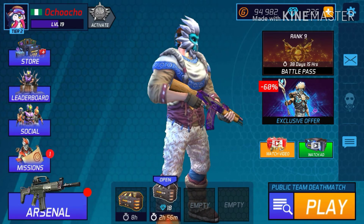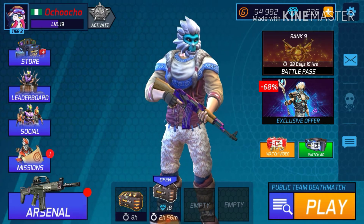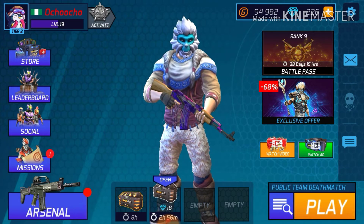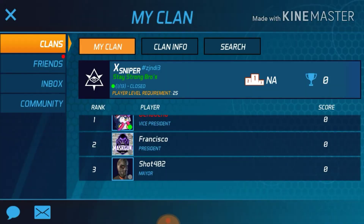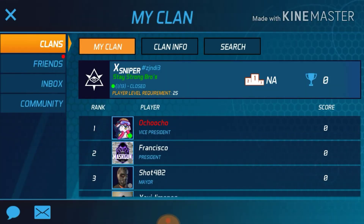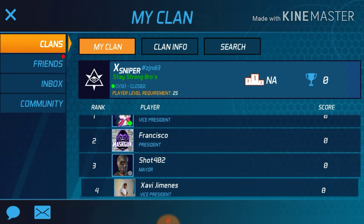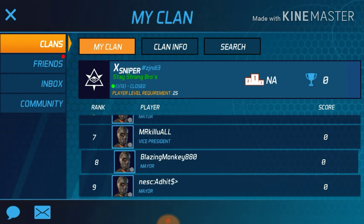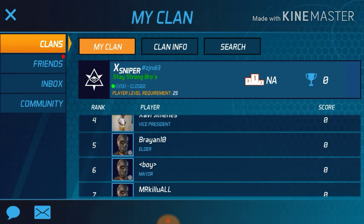To delete or unfriend your friend, you go to Social. That's my clan — I have my clan there but they're not playing anymore. I think they lost their account, but I'm keeping the account slot for now.